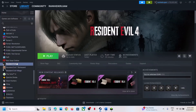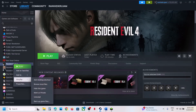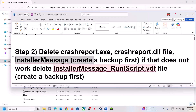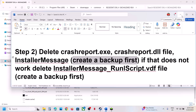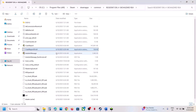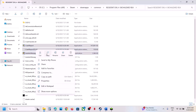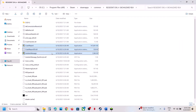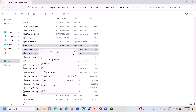For this, go to the game installation folder, right-click, then click on Browse Local Files. It will take you to the game installation folder. Before you delete these files, create a backup first. You can see crash report dot dll, crash report exe, and installer message. Copy all three files and paste them to the desktop as a backup. Once you have a backup, you can delete or rename them, then launch the game and check.